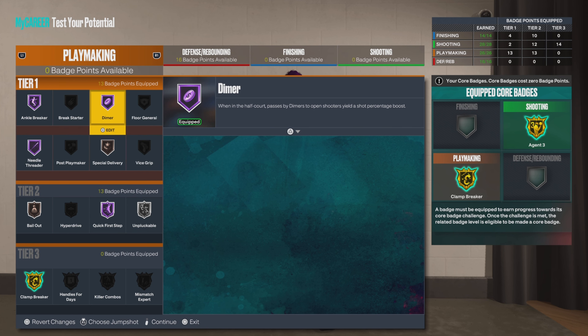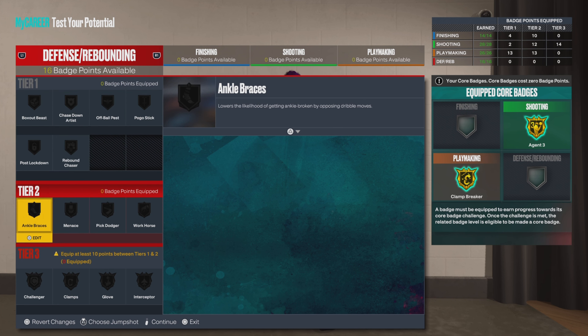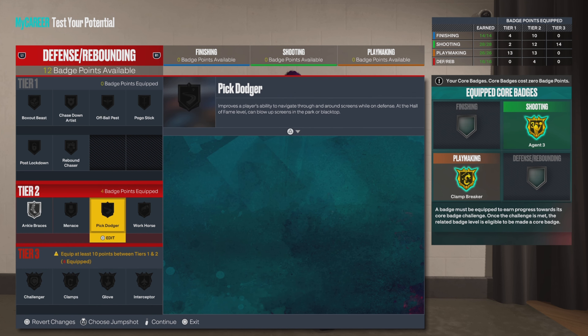A lot of people wonder why I don't use Floor General. I do sometimes — if I play with my actual squad and we're struggling, I'll put Floor General on. Otherwise, I trust my team to make their shots. I use Dimer for the simple fact that when I pass to you, I want you to make that bucket because that's my assist. When I play with randoms, that's my way of looking out for me and my stats.